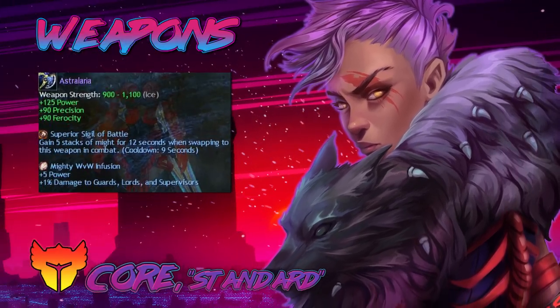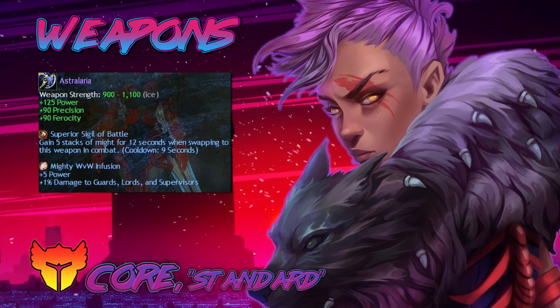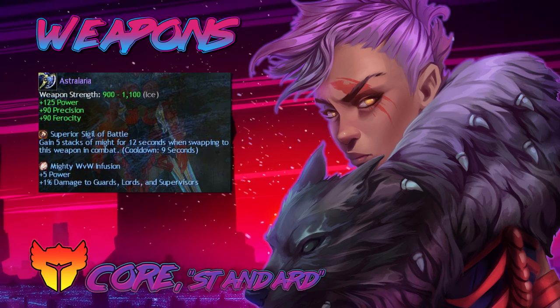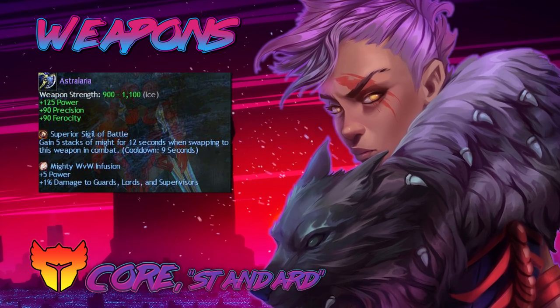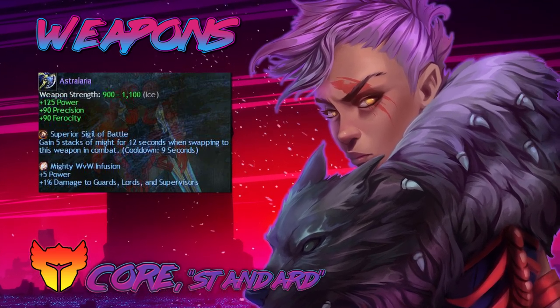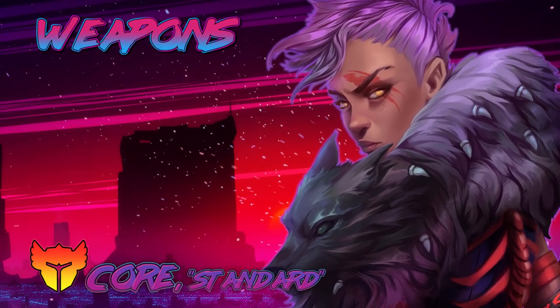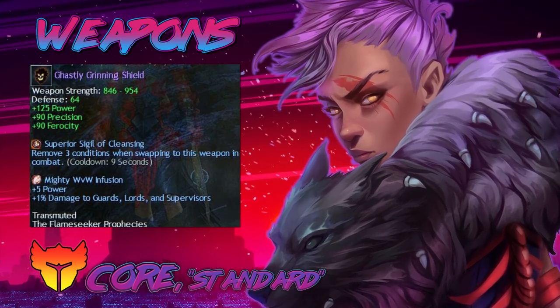On axe I'm running berserker with power infusion and sigil of battle, because I'm running Might Makes Right on this build — it synergizes really well with strength runes and Might Makes Right. Last but not least is shield, which is berserker as well with power infusion and the cleansing sigil.